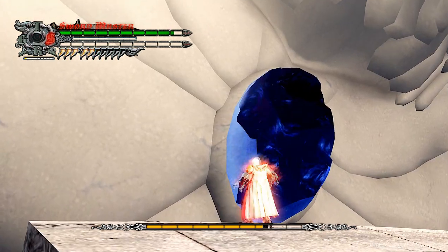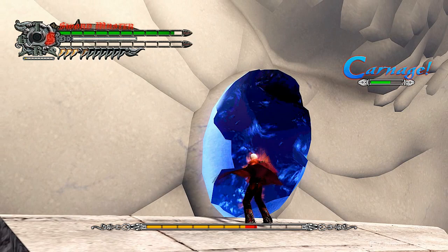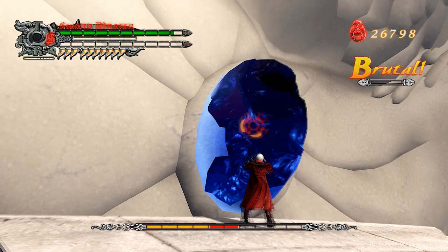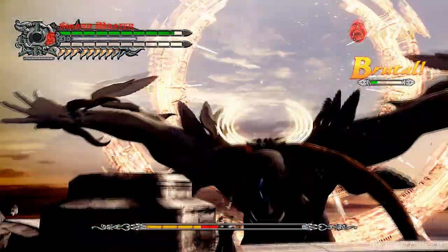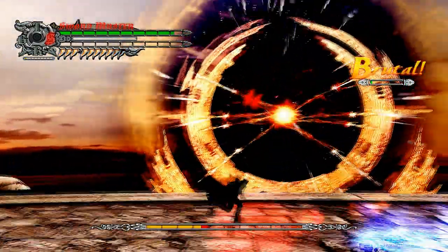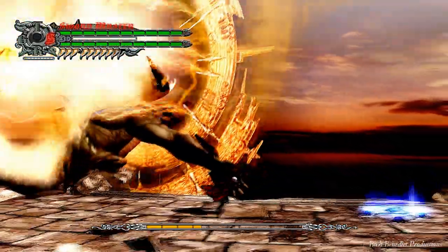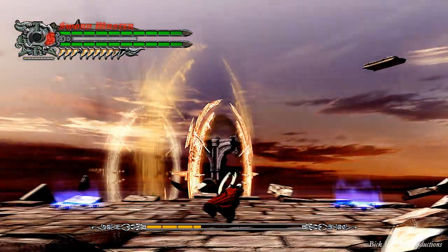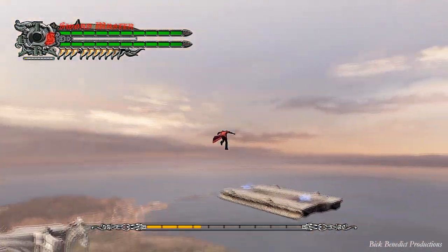The Devil Trigger explosion caused him to be in the stupor here, so this is just excellent free damage you can get. He's almost going to be dead pretty soon. I think I applied some Devil Trigger into my gauge right there. Now, whenever he does this it is instant death — but I think if you have both bars maxed out with life, you can survive. In fact, I have survived it, so I do know that you can.